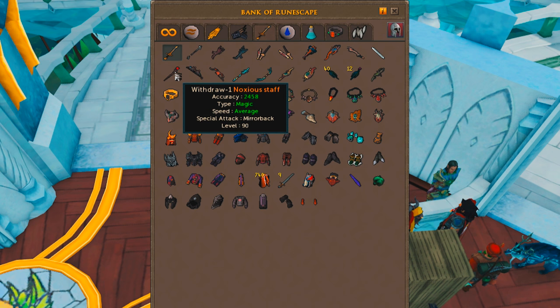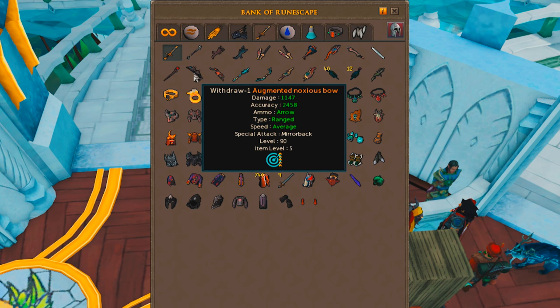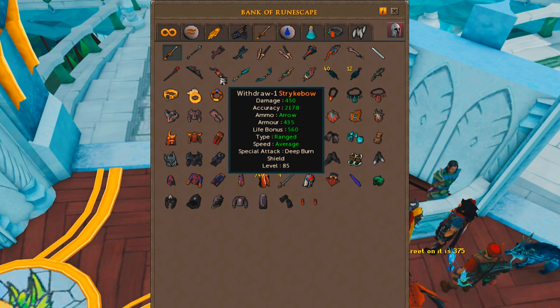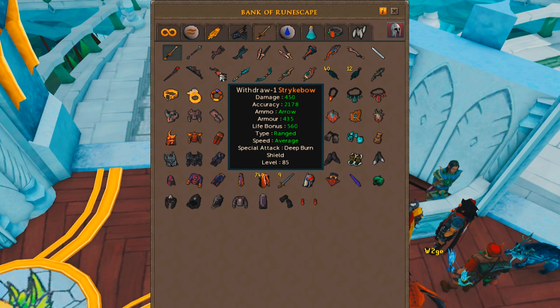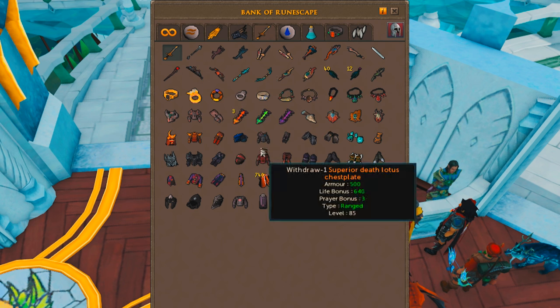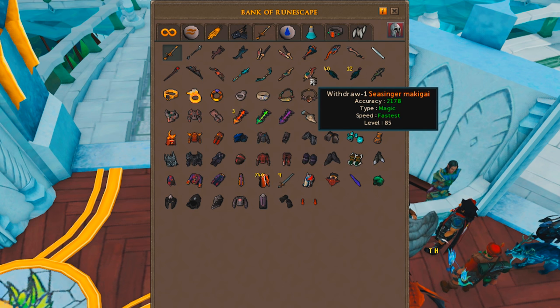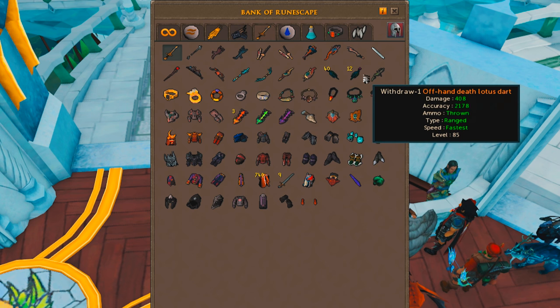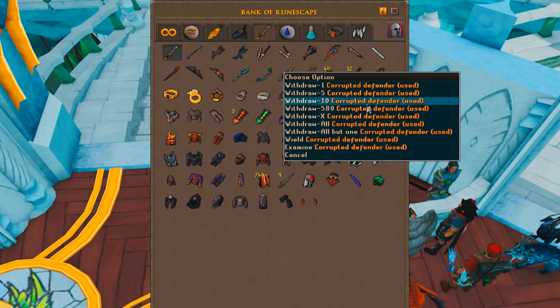Next I've got my nox staff — not augmented yet but I will at some point. My nox bow only has Precise 5 so far because I'm still deciding on the second perk, which can be expensive. Then the famous strike bow — love this thing. It's great as an Araxa switch, great for tanking, and great for PKing, so it's one of my favorite weapons in the game. I've got an augmented crystal bow for AFKing ascension creatures, my kibas from ports at tier 85, some death lotus darts, and my corrupted defender.